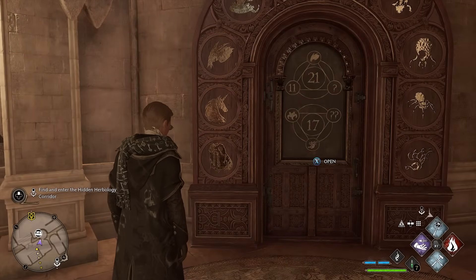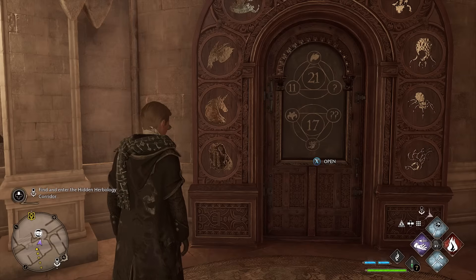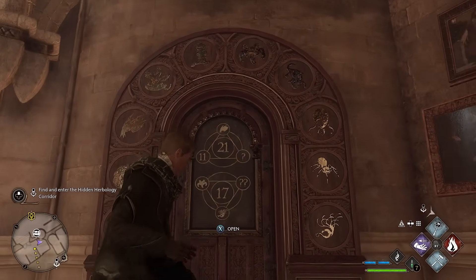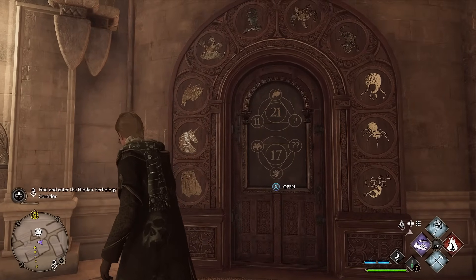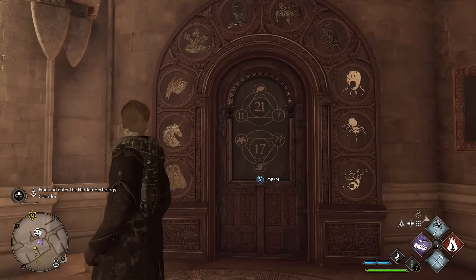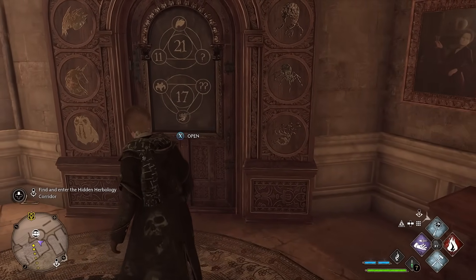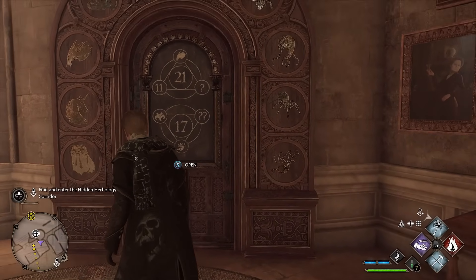Then the bottom down-facing triangle — we need to get a total of 17. If we have a look at the top-left symbol, I'm going to say it's like a crab, that is up at the top there. So from the left: 0, 1, 2, 3, 4, 5. And then it's going to be 9 because we've got the bottom-right symbol there. So 9 and 5 make 14, so we need 3.